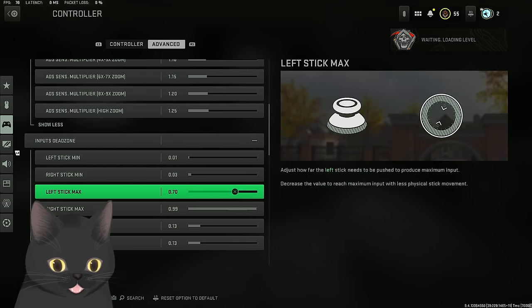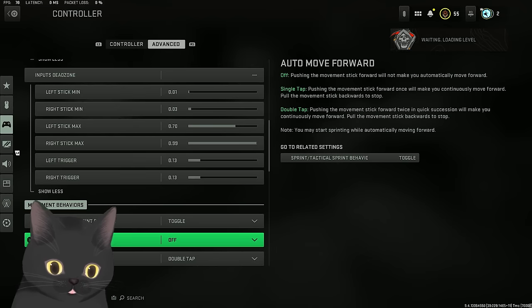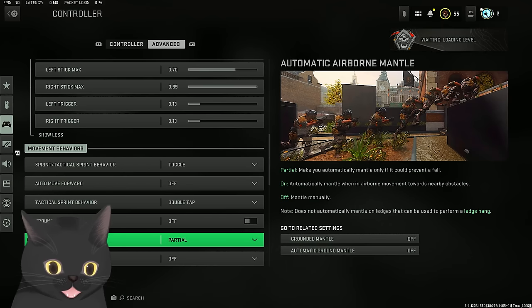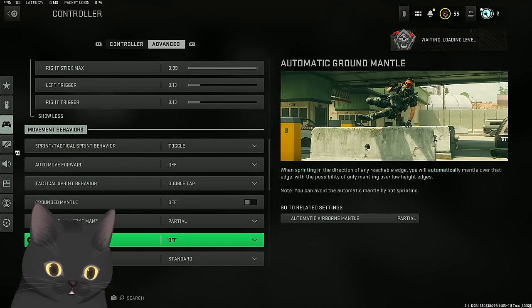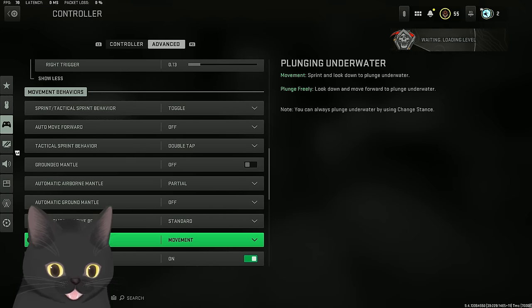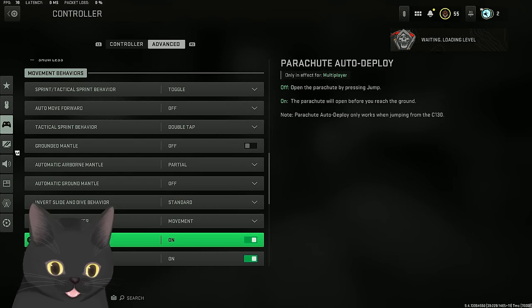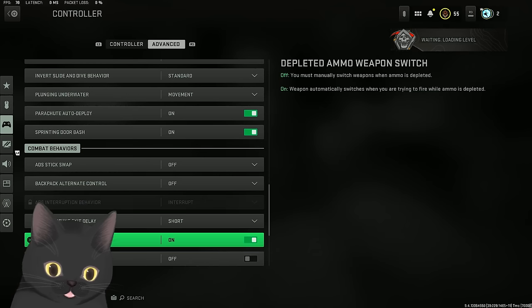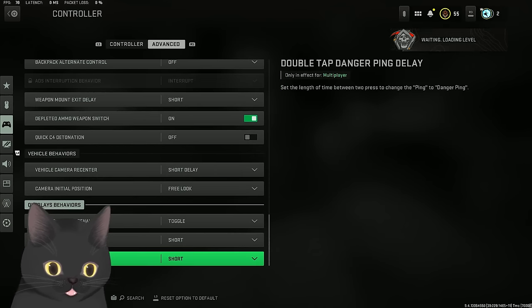We'll get into how to abuse aim assist later. For sprinting, I have everything on default for the most part. Grounded mantle off, airborne mantle partial. I have most of this defaulted - I'm still figuring everything out but this is just for people who want to know for now.